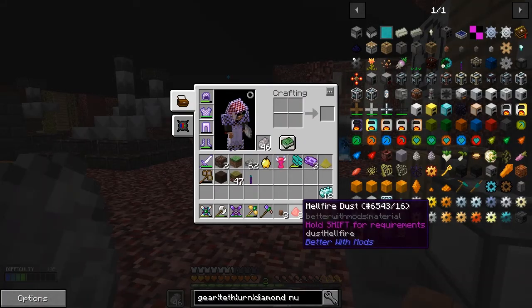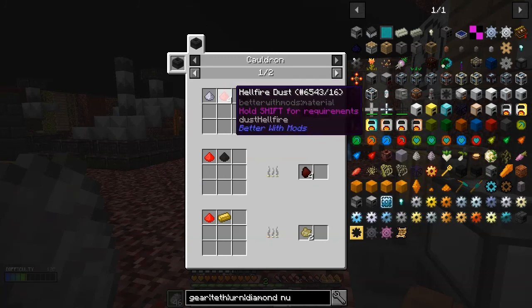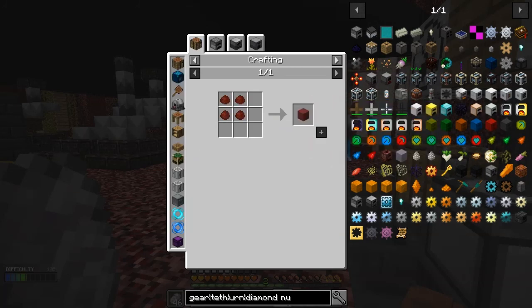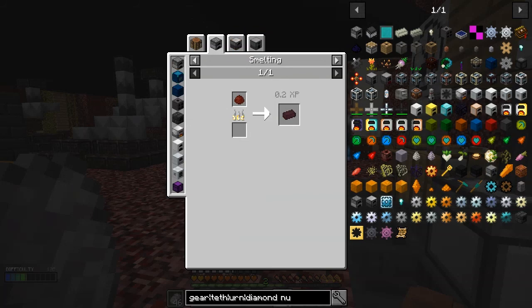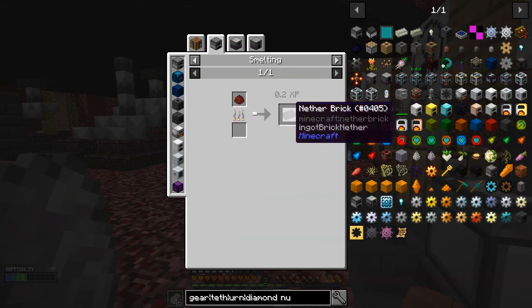There is a recipe for these hellfire dusts. After you've made your hibachis, one of the uses is actually quite good. What you can do is: some potash with four of these hellfire dusts will give you eight nether sludges. And the use of nether sludges - if you fire those, you get nether bricks, which is actually quite a good recipe.